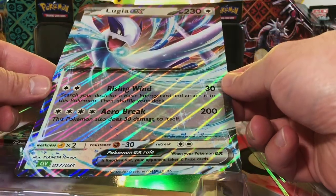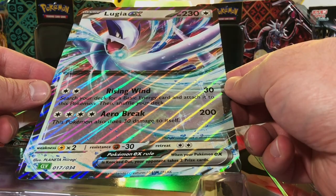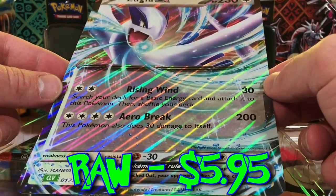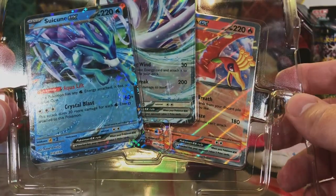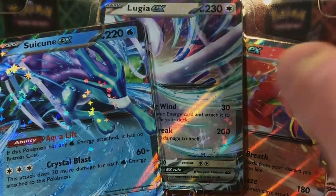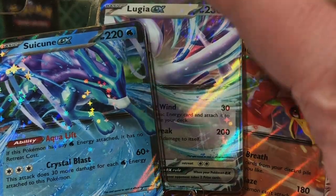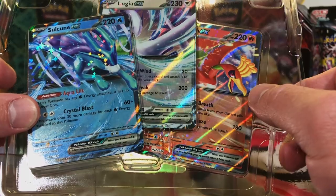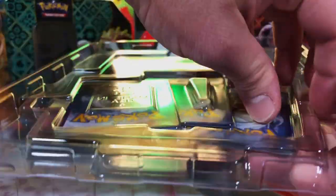Let's just look at this Lugia EX oversized card. Lugia is always a fan favorite, and this card is no exception. I love the artwork on this. And look at these promos — we got the Lugia smaller version of the oversized card, and then we got a Ho-Oh and a Suicune. These are beautiful. Let's dig in.